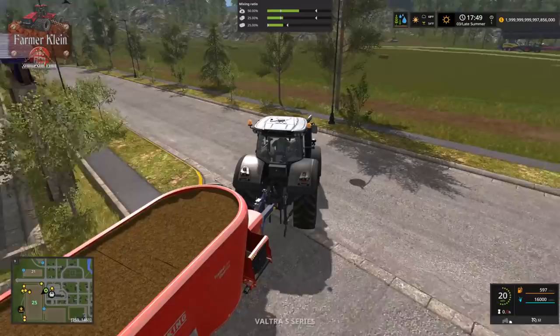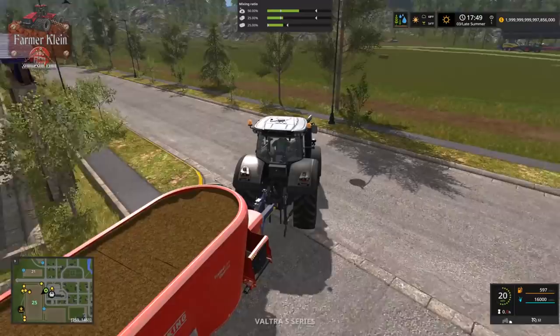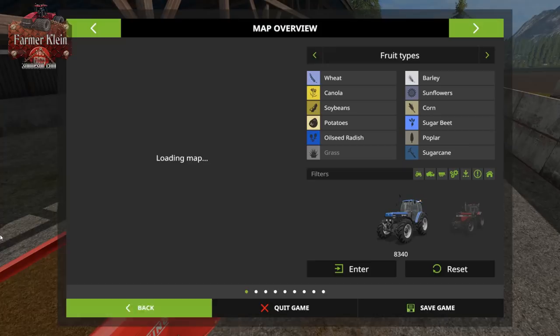Back in the game, let's start emptying our power food and watch the animals tab. Both values are going up on their own, matched with each other - about 67% going to the hay/silage column and 37% to the power food column.